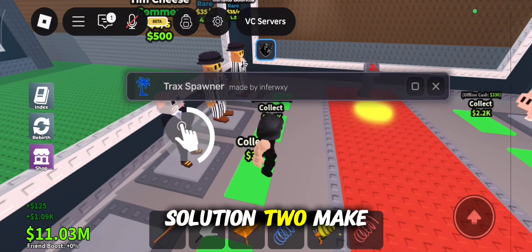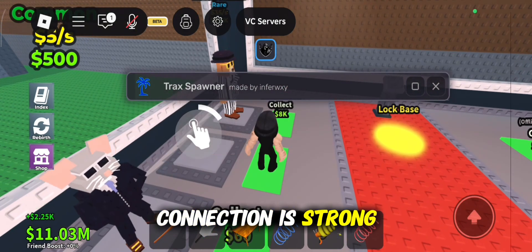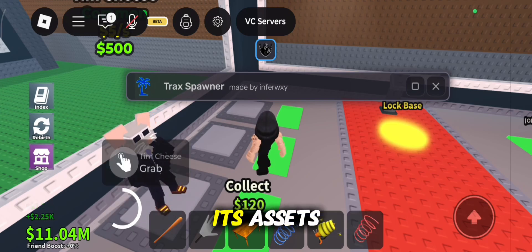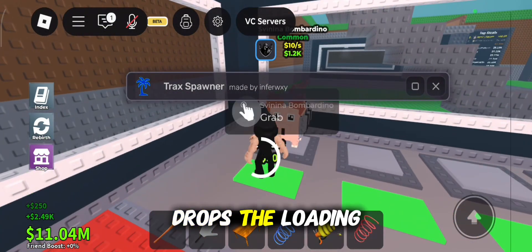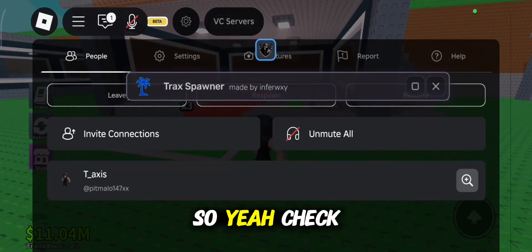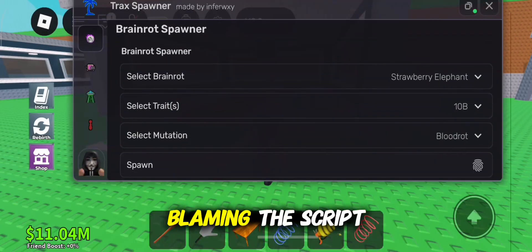Solution 2: Make sure your internet connection is strong. The spawner actually needs stable data to finish loading its assets. If your connection drops, the loading bar might freeze at 100%. So check your Wi-Fi before blaming the script.